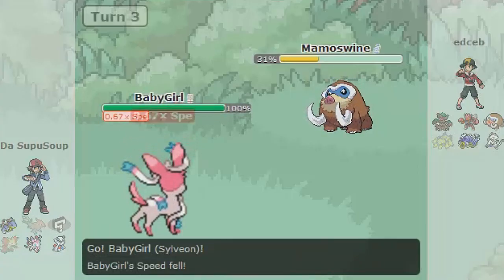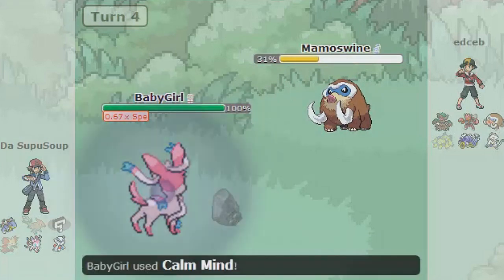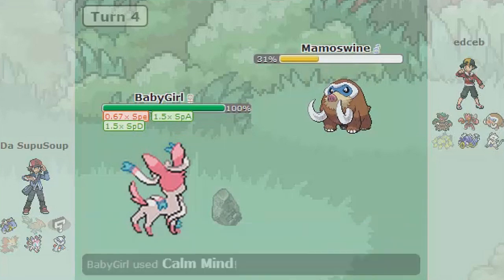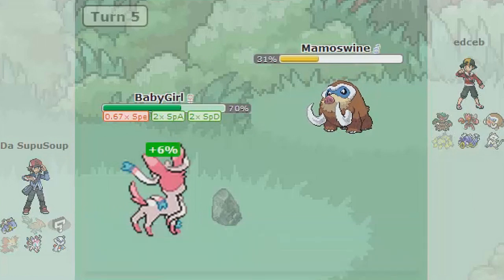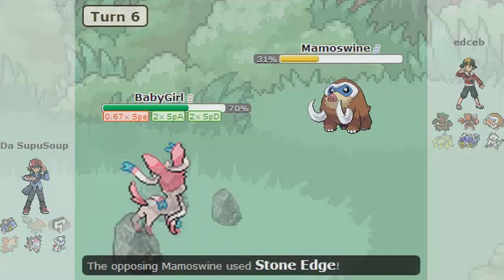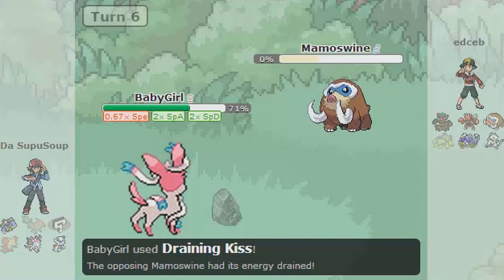Here's the battle I had on Pokémon Showdown — my name is Dasupusup. I sent out Sylveon with the same exact set and started setting up. He kept trying to take out my Sylveon; it's a really big threat. The main things that can stop this Sylveon are Taunt, an Excadrill, or Toxic. You can stop this Pokémon — it's not completely invincible; it's not Ubers, it's just Sylveon.